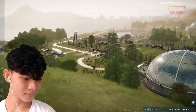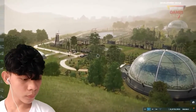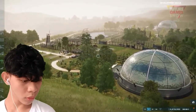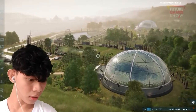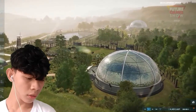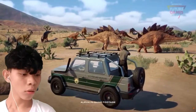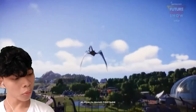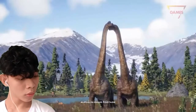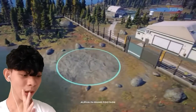First up we have the temperate environment, and some of you will notice it's raining — oh my gosh, that's beautiful! Rain is one of the many weather challenges the player will face while building a dinosaur theme park. In the desert environment, you'll be challenged with sandstorms which will really put your management skills to the test. This looks lovely — like some kind of resort!